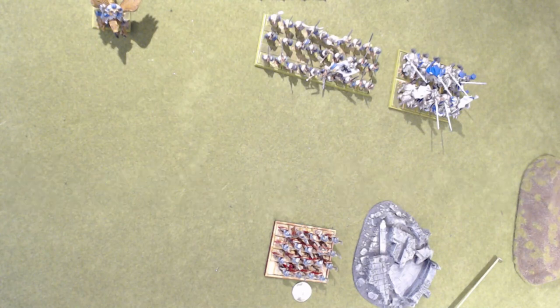The first piece of terrain we're going to talk about is blocking terrain. From the rulebook, blocking terrain is any solid piece of terrain such as high walls, buildings, or large rock formations. The edge of the table is also treated as blocking terrain. Units cannot move across blocking terrain and must go around it. Units can pivot through blocking terrain. Blocking terrain impacts line of sight.